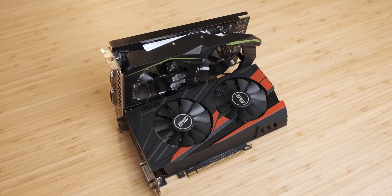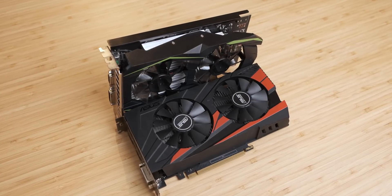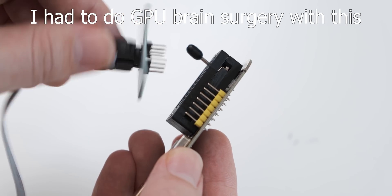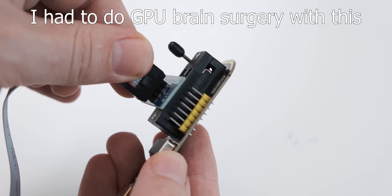One massive advantage the real card has over the fake card is that the GTX 1050 Ti just works. You plug it into a system, the system identifies it, you install drivers, and you game with it. With the Wish card — the GTS 450— it took me ages to actually get that graphics card to correctly identify as a 450, because it was brainwashed really heavily to think it's a GTX 1050 Ti and just didn't work properly.